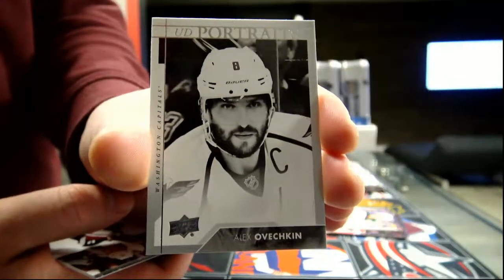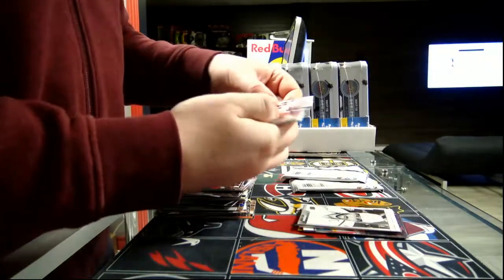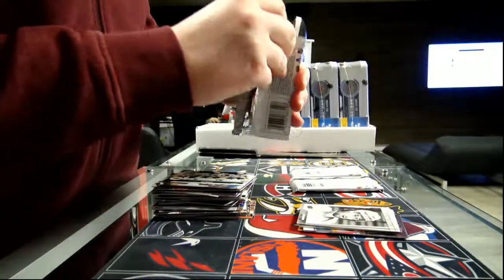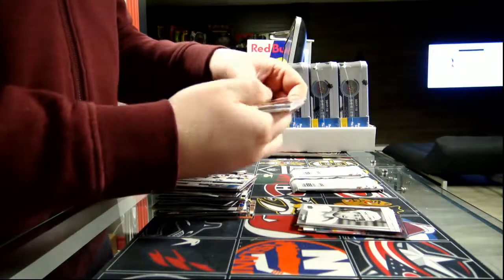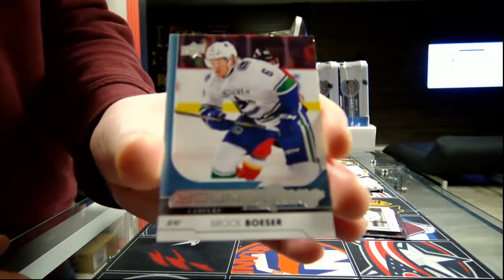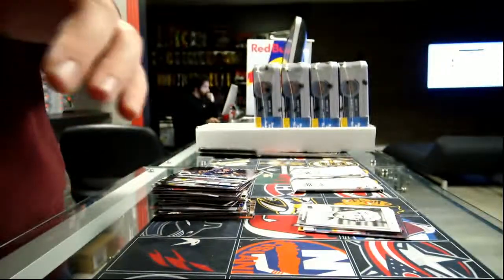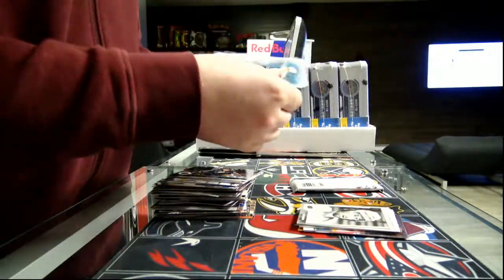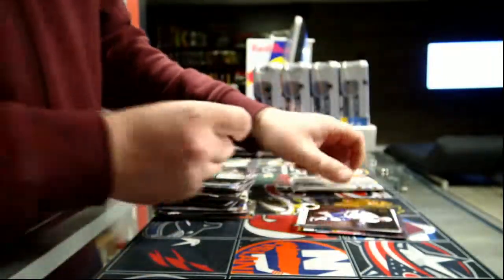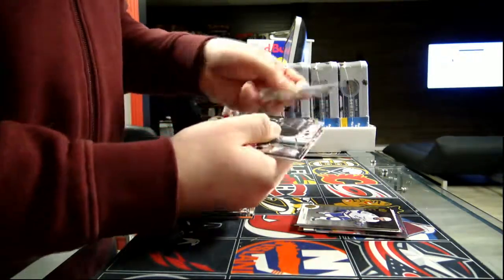Portrait from Washington, Alex Ovechkin. Next, we got a portrait for the Nashville predators supporter. And here we go — Young Gun for the Vancouver Canucks. So nice set for the Vancouver Canucks. Two packs left: Shine Star Wars for Tampa, by Nikita Kucherov. And our last pack, we got the base pack. Two first tins worked really good.